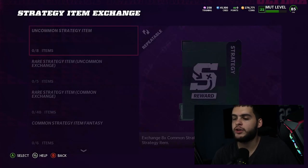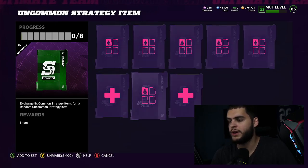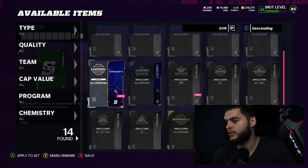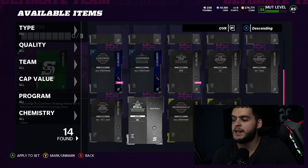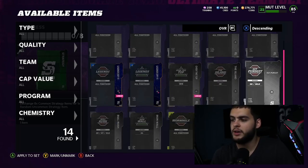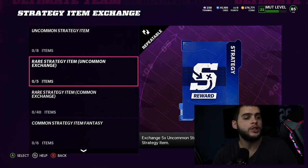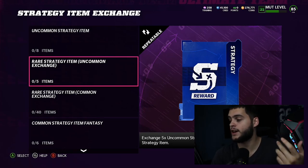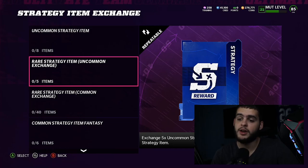My recommendation: trade all your uncommons in for rares, and trade all your commons in for uncommons. I could create an uncommon right now — I have about 14 commons so I could almost do this set twice. I don't want to trade some of these in yet because one is a speed card for my Saquon Barkley. So trade them in toward uncommons, then put the uncommons in to get a rare. Once you have some rares, you could get lucky and pull a speed boost out of those — if you do, congratulations, do not trade it in.